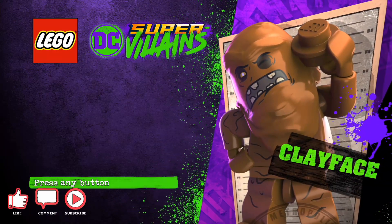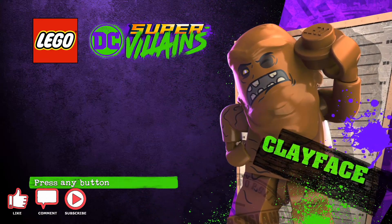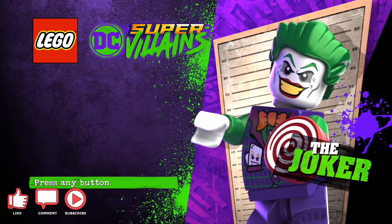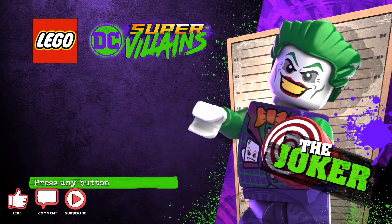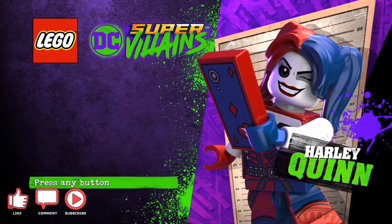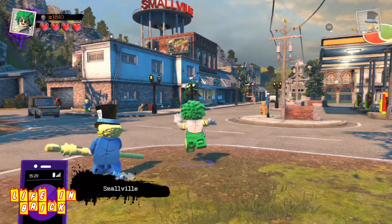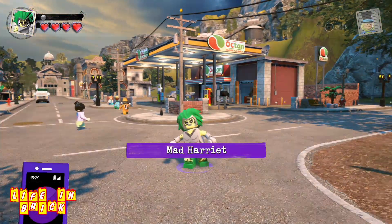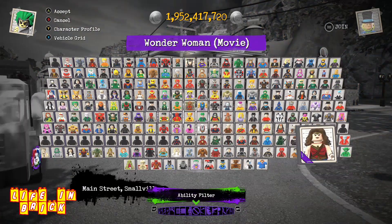There should already be a let's play and a minikits guide up for the level, but I wanted to take a look at the characters in a bit more detail so you can see what you get as part of this pack, especially if you're buying it individually rather than having it as part of the season pass. So let's jump straight in - as you can see we're in Smallville - and let's have a look at the characters.